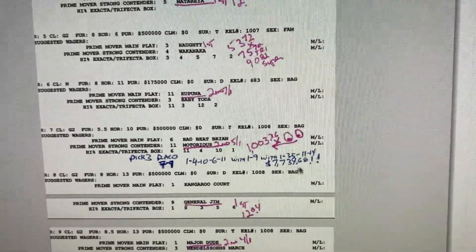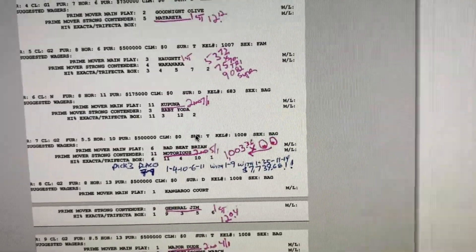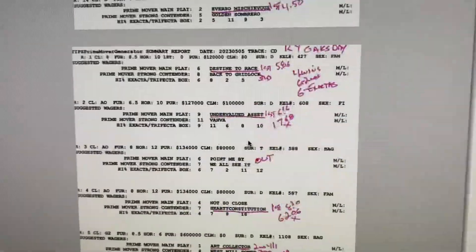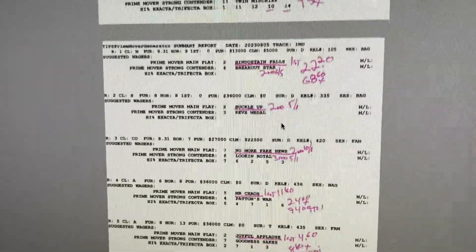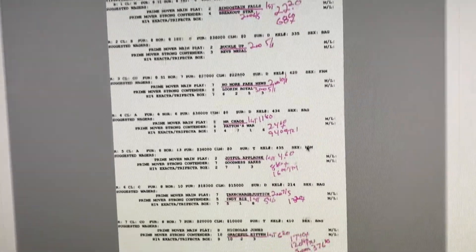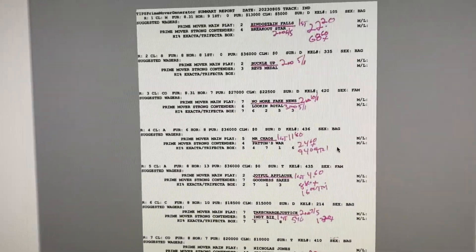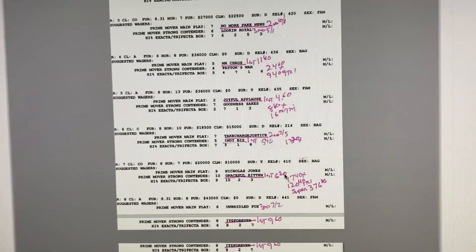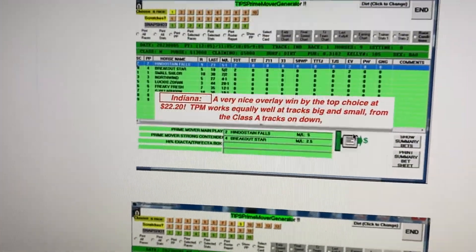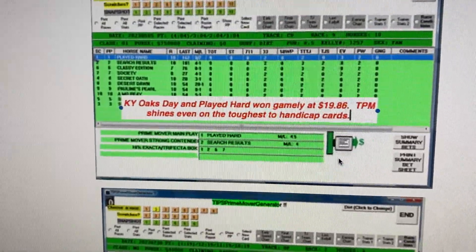The pick three starting in the seventh race on Kentucky Derby Day came back at seventy-seven hundred dollars, and there were two other pick threes on that card — one paid over $300. On Kentucky Oaks Day: four wins, six seconds, six exactas. At Indianapolis, you see this often with this program — a lot of wins, seconds, and thirds, and strong exactas and trifectas, including a $376 super and a $120 trifecta. This is an extremely consistent program.